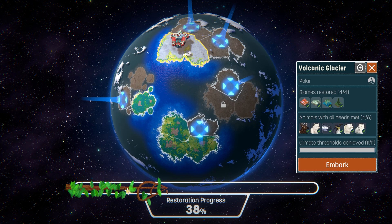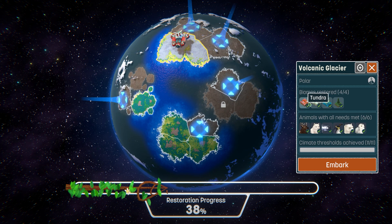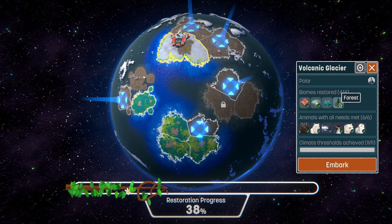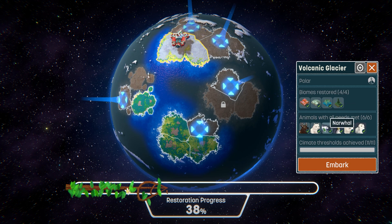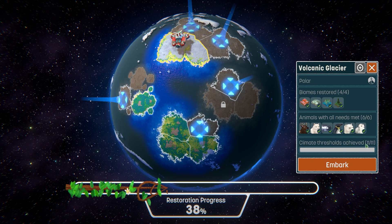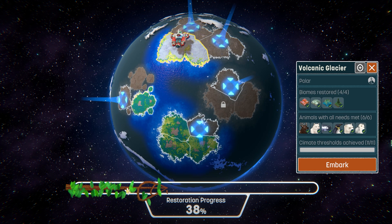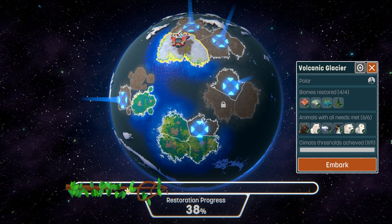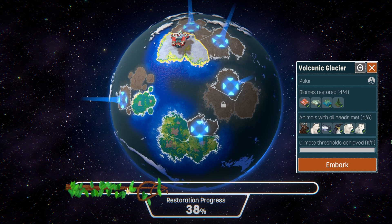Welcome back to the game. In the previous video we were at the volcanic glacier polar biome, and we restored the tundra, lichen, kelp forest, and generic forest biomes. We rewilded animals such as the elk, arctic fox, narwhal, penguin, polar bear, and the snowy owl. Climate thresholds achieved: 11 of 11. It was a little bit tight in some cases — two steps forward, one back, uphill struggle — but yes, we managed to get it done.